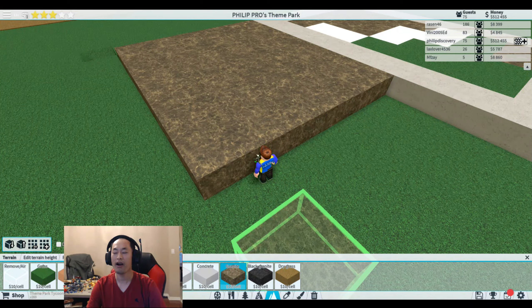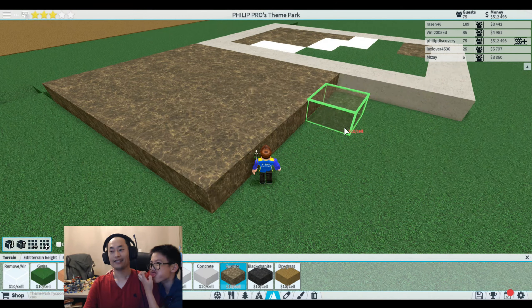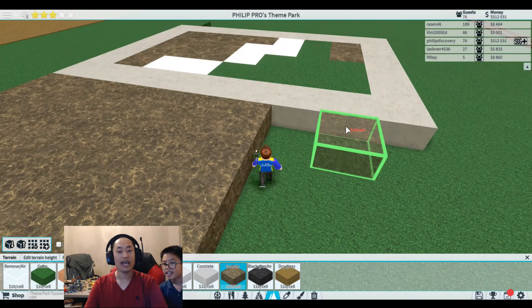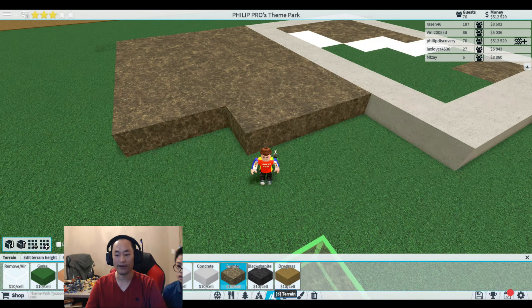Hi guys, welcome back to Team Park Tycoon 2. Today I'm gonna show you how we can build the water ride. In order to build a water ride you need water, and in order to have water you gotta build something to hold it. So go to terrain right here.